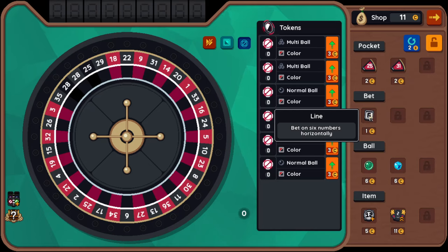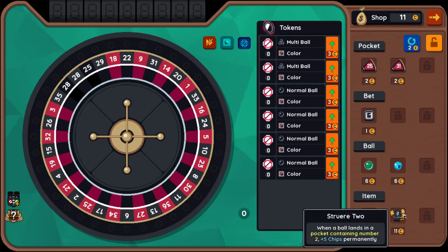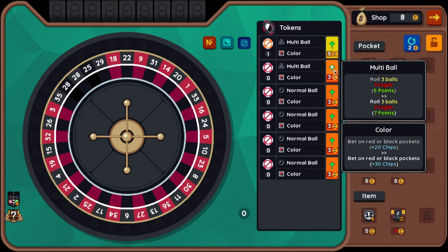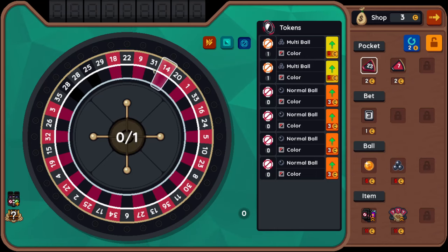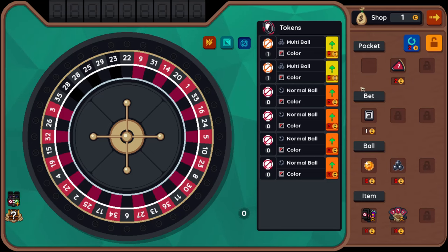Bet on six numbers horizontally. When winning a dozen bet, plus 10 points. When a ball lands on a pocket containing number two, plus five chips permanently. Maybe I'll upgrade. Maybe I'll upgrade the multi-balls. I'll roll but bet on three numbers horizontally. I really love that. It benefits me with my little item here — for each different bet gain plus 15% score. But three numbers horizontally — I don't know how that's helpful. Got to go with that for now.